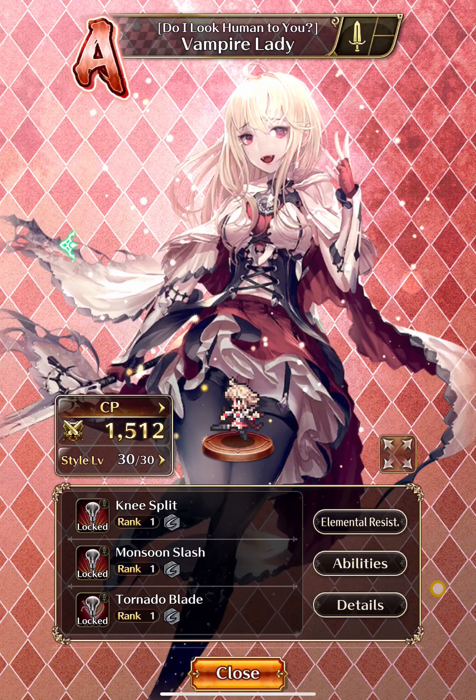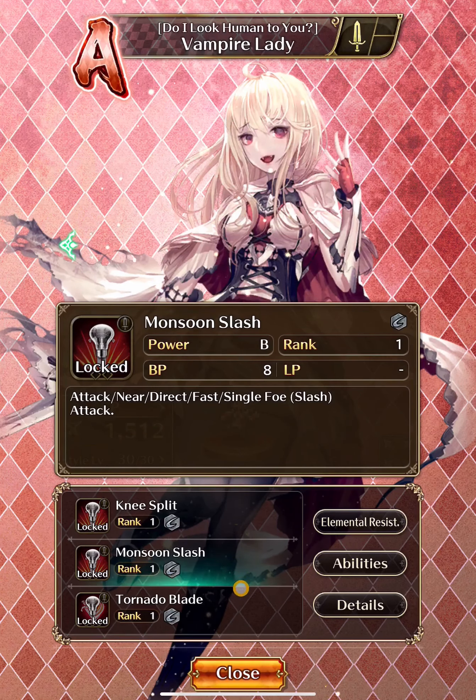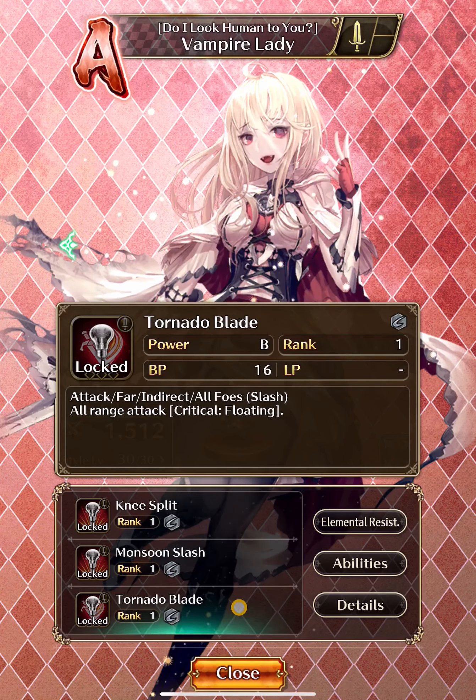From the A style, I think I'll go for Knee Split, which can stun at medium chance. Monsoon Slash has nothing special. Donando Blade has a critical floating effect — I think floating enemies triggers AoE — but it requires 16 BP, which I think is too high.